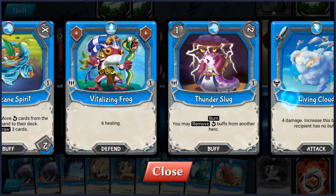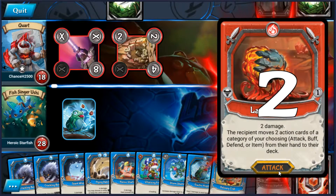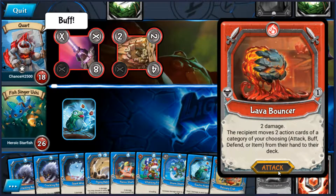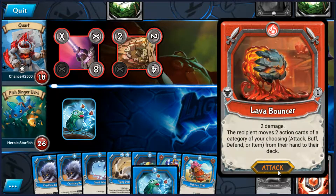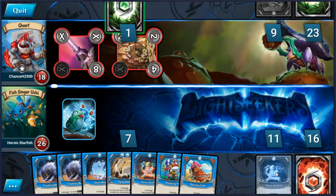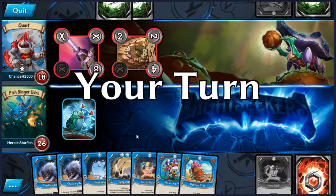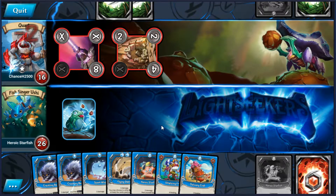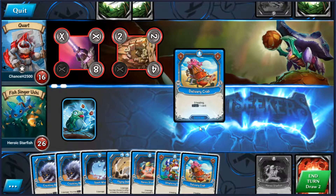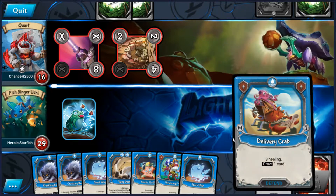I think I've used two Thunder Slugs already — maybe just one. So yeah there are two more in there still; it's like a 1 in 8 chance of drawing one each time I draw a card right now. We'll give it another go because I do want one if I can get one. In fact I can use Delivery Crab to draw one of those cards. Nope. So now I'm not going to be able to move in time to stop this Prism Cannon, which is a bit of a shame.